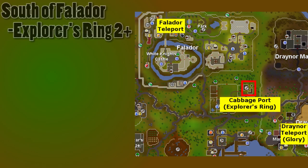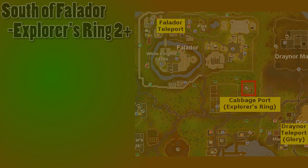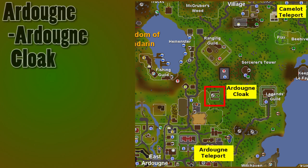The first patch in no real order is south of Falador. The quickest way to get there is with an explorer's ring, but a Falador teleport or using a glory to get to Draynor village are reasonable options. There are no special requirements for this patch. The second patch is north of Ardougne, also with no special requirements to use.